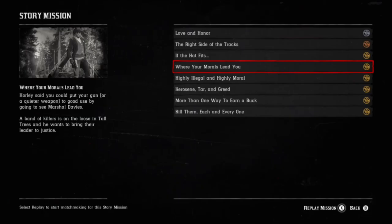The last thing we're going to talk about are the stealth kills. You can use hideouts, but you can only get about one stealth kill per hideout. You can also use Thieves Landing or the story mission 'Where Your Morals Lead You.' You can even partner up with a friend — the mission is a series of five different locations where you can get your stealth kills, then just repeat it. Appreciate you guys watching and I'll see you next time.